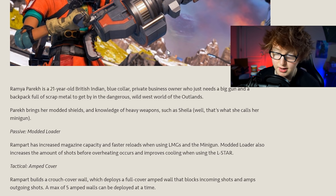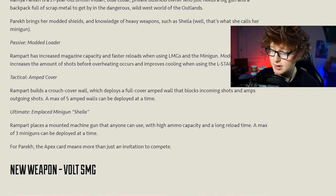The new legend Rampart - her passive gives her increased magazine capacity and faster reloads when using LMGs. The modded loader also increases shots before overheating and improves cooling when using the L-Star. I actually forgot the L-Star counts here - that's going to be interesting, especially the Devotion, that's going to be nuts. Her tactical, Amp Cover, is a crouch cover wall that blocks incoming shots and amps outgoing shots.